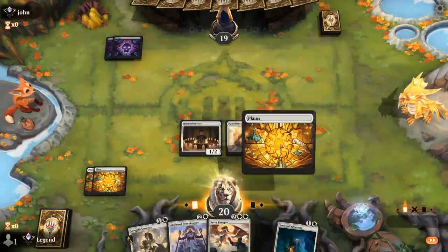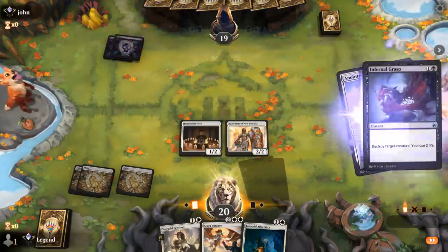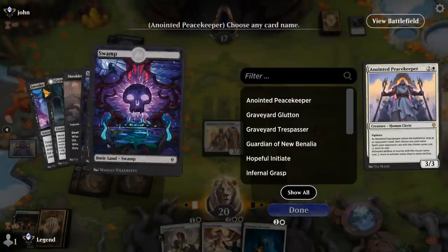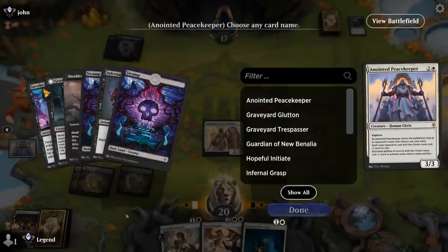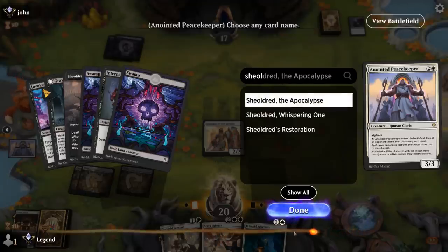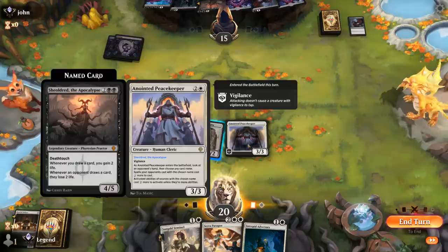We'll play Peacekeeper now. The opponent kills the Initiate — that's okay. They've got Shieldred and we don't have an answer to it, plus another Infernal Grasp. The problem with naming Shieldred is that next turn they just Infernal Grasp our Peacekeeper. So maybe we name Trespasser to throw off their curve, or name Infernal Grasp to make that more expensive. But we don't have a great plan to beat Shieldred. I think at that point we're better off naming Shieldred — then they Infernal Grasp, and they won't have an answer to Seraparagon.